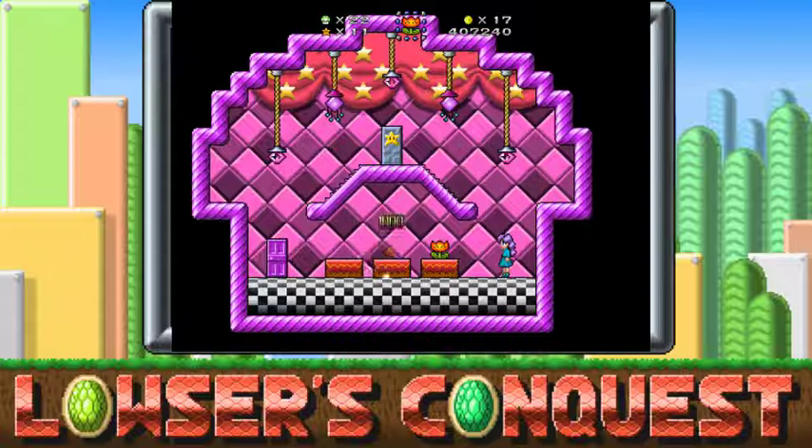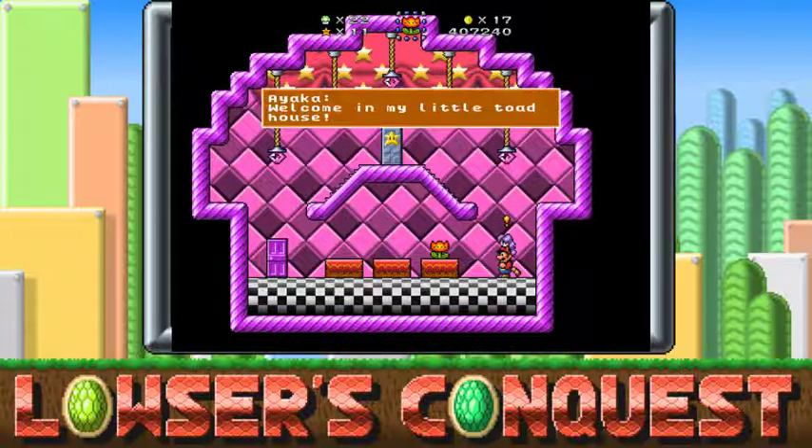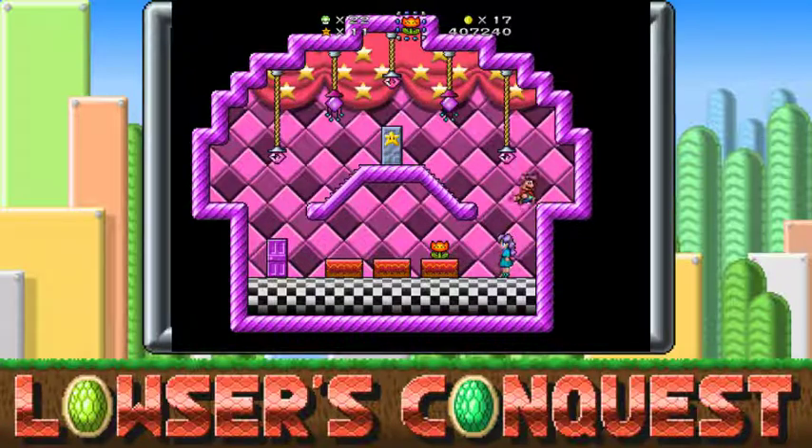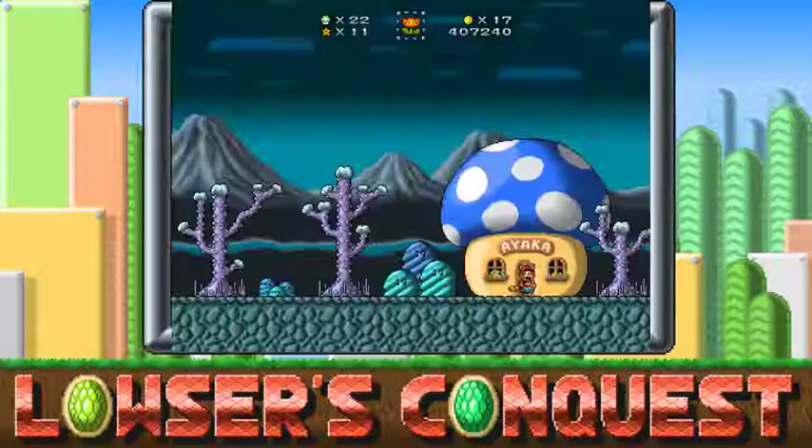Oh hey, I get to make up another voice. How many stars do I need? 20 to enter. Okay. 'Welcome to my little toad house. You did expect a toad in here, right? Yuki told me to help you, so you can have the items just for free — just take what you need.' It's totally something special because I have a leaf now and a fire flower, so that'll actually be very helpful. Thank you!